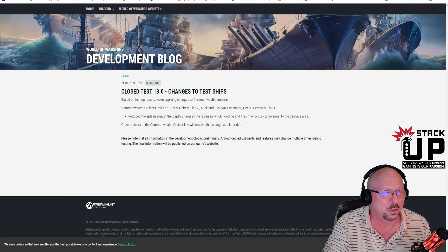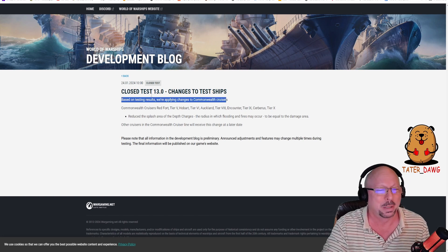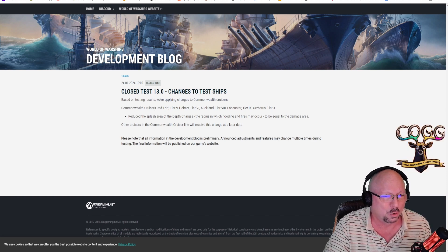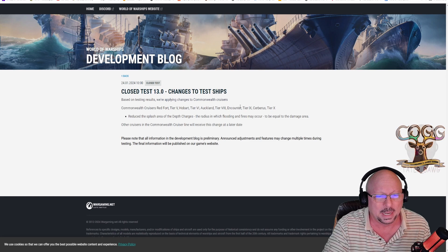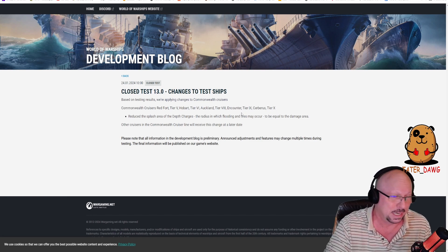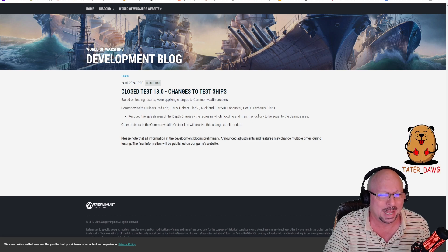Wargaming says based on testing results they're applying changes to Commonwealth cruisers — the new line of sub-hunting cruisers. Red Fort tier 5, Hobart tier 6, Auckland tier 8, tier 9, and Cerberus tier 10. They reduced the splash area of the depth charges, and the radius in which flooding and fires may occur is now equal to the damage area.